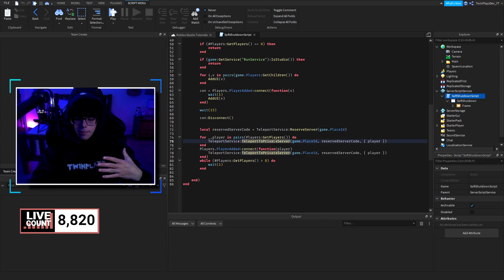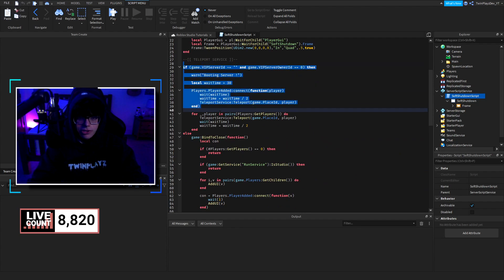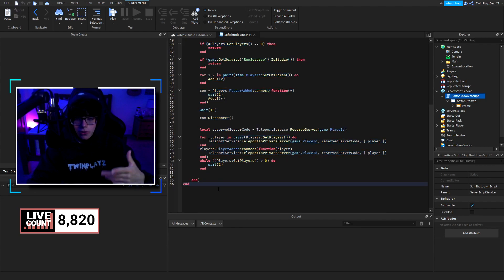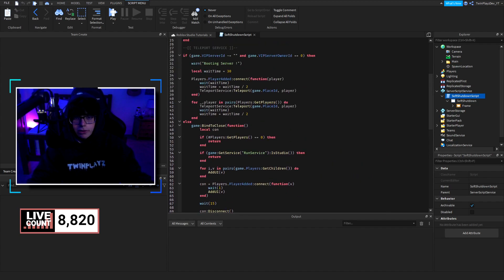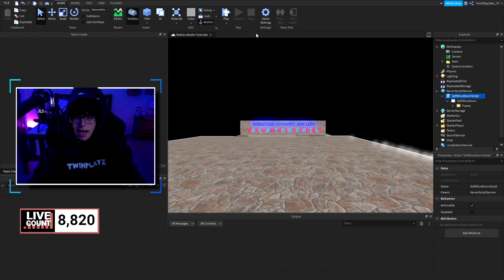These are likely part of TeleportService — reserveServer and teleportToPrivateServer. I didn't make this script from scratch so I'm not fully versed in all of it. Then there's a while loop that keeps checking the player count until there are fewer than zero players, waits a second, and ends the function. So the overall logic is: check if VIP, and if not, send players to another server or find one, while showing the UI.